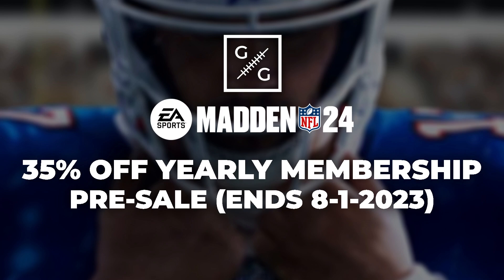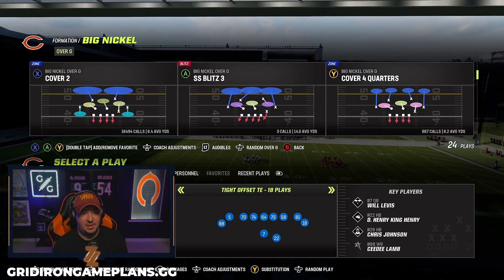Before we get into it, I want to let you guys know that we are running our yearly membership pre-sale for Madden 24 on GridironGameplans.gg. If you like this tip out of the Big Nickel Over G, I would highly recommend you go over to Gridiron Gameplans — we are including Madden 23 content with your pre-sale. Take a look at my Over G game plan, my match game plan, and everything I've done all year long. The pre-sale gets you everything in Madden 23 and Madden 24 for the low price of $75 — that's a $120 value if you were to go month to month, saving you about $45.